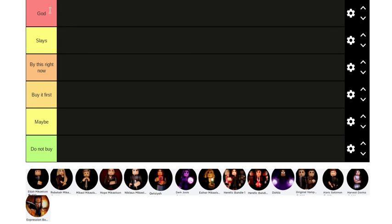So our tiers are: God — can dominate the entire lobby with a snap of their fingers. Then we have Slay — they eat. Buy This Right Now — it's so good, who knows if they're going to remove it. Buy It First — maybe your first character should be this one. Maybe — they're weak but good in some ways. And Do Not Buy — it's a waste of money and you're not going to use it.